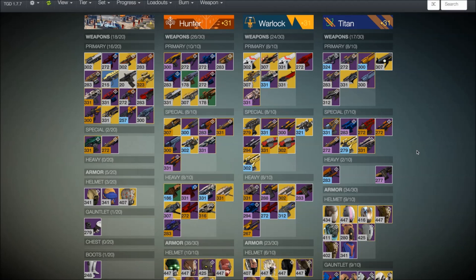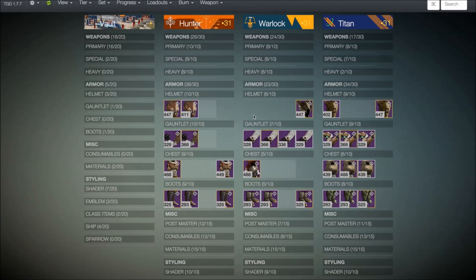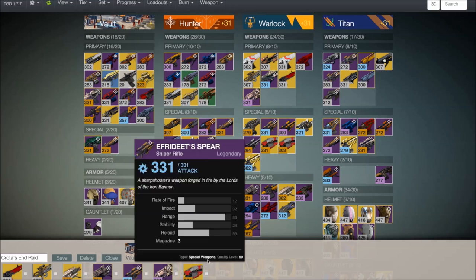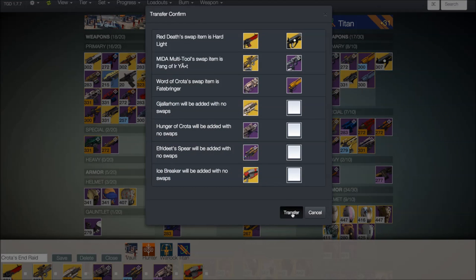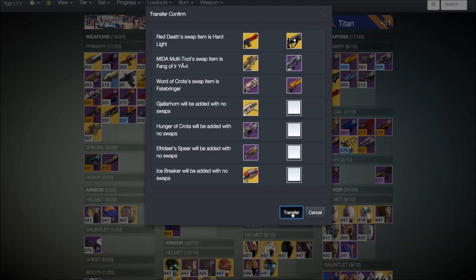It also has some really cool other features. You can actually set it up to filter what kind of weapons you're looking at, what set they come from, to make your life just a little bit easier when you're trying to find those items. Also, you can set specific loadouts, which is very nice and convenient. So if you're running the Crota's End raid, you can select all the specific weapons in your raid set and just move them over to the character you'll be using. This is a really convenient feature — it makes life much, much easier.